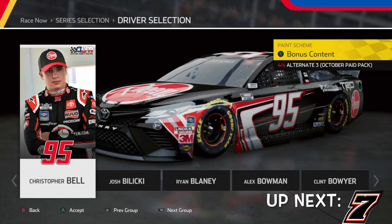Next up, we have Christopher Bell's Ream car, which looks really cool. That black base with the red stripes looks really good in-game. Cars in-game might look a little different IRL, which you'll see very soon for one particular scheme, but this one is absolutely amazing. The Toyota nose with the black base looks amazing — definitely a thumbs up.